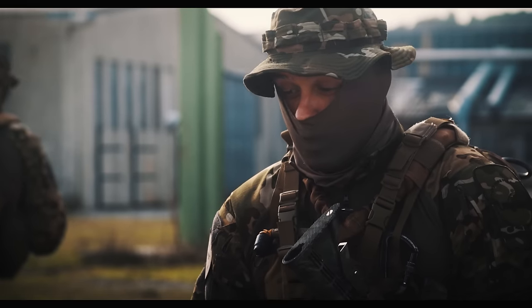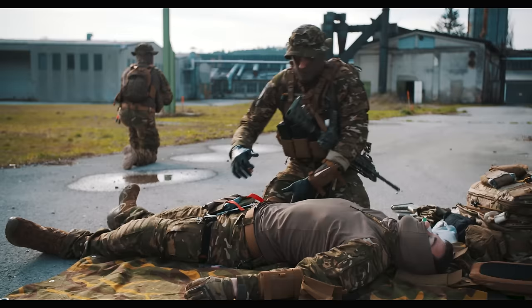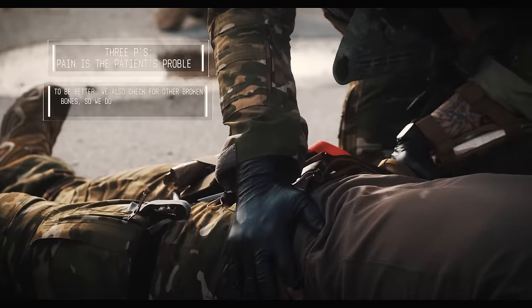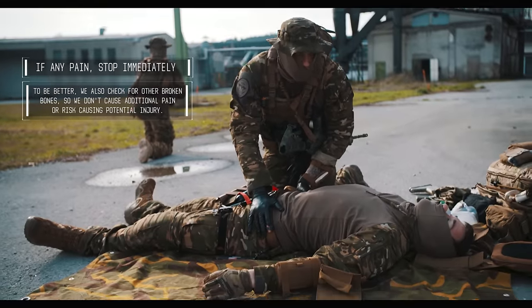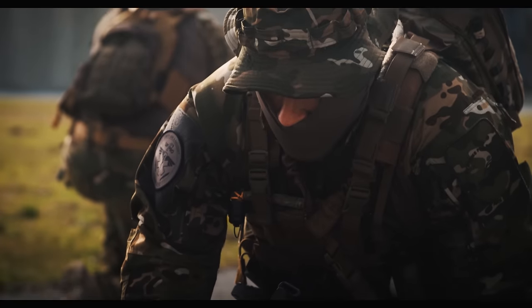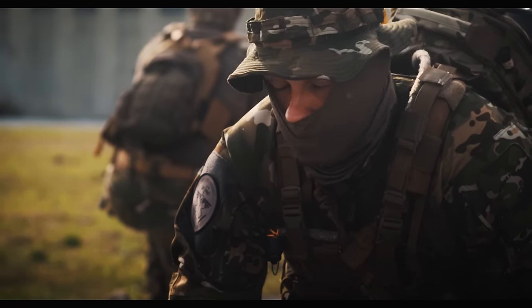Now we have to turn him over to check his back. But first, we're going to check if he has a broken pelvis — we close the book and then open it. If we see a grimace on his face at any time, we stop immediately. That tells us he has a broken pelvis and we have to move him in another way — but that in another video.